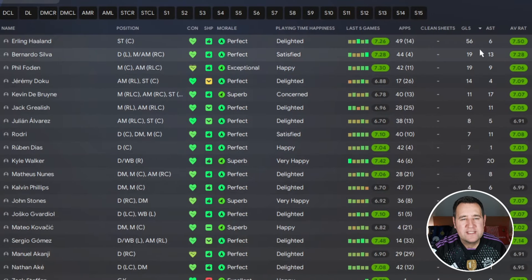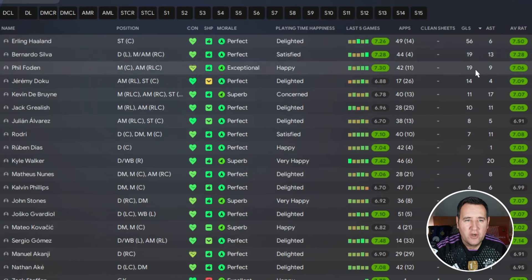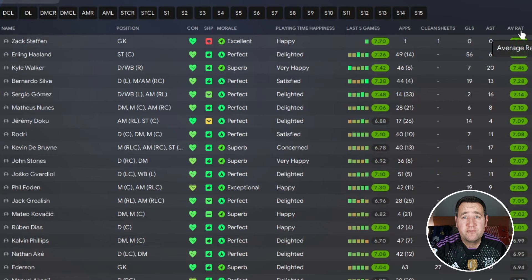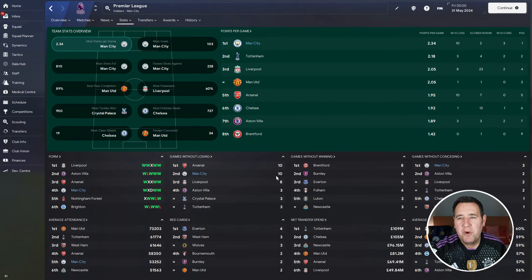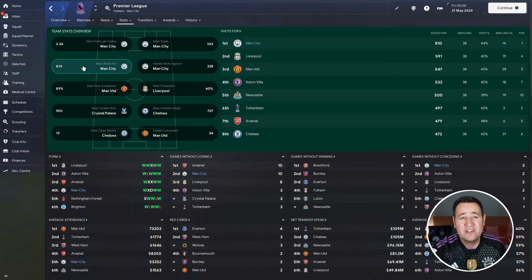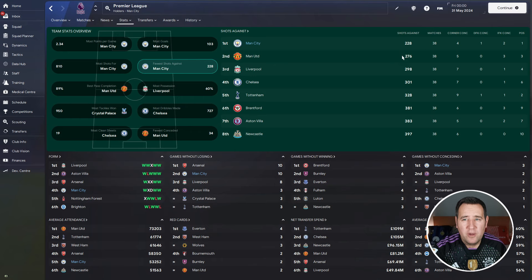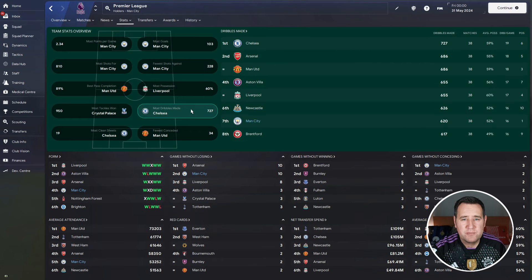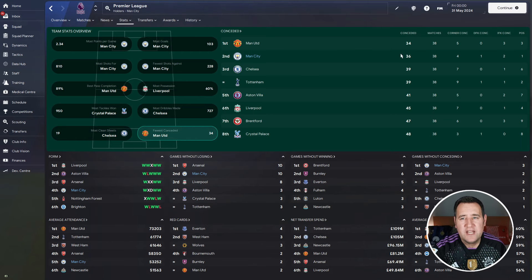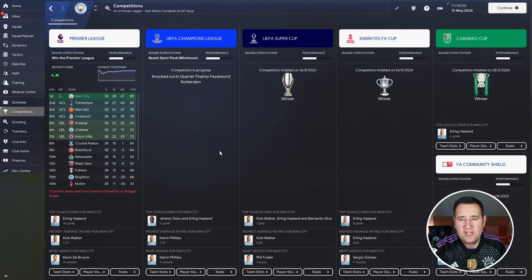Player stats: top scorer is Haaland with 56 goals, Bernardo Silva with 19, Phil Foden with 19. Top assists came from right-back Kyle Walker and Kevin De Bruyne with 17. Best performer in the league was Haaland with a 7.50 rating. Clean sheets: 28. Team stats — most points: 2.34 per game, top in goals with 103, top in shots for with 810, and fewest shots against with only 228. Most dribbles: 7th with 620. Clean sheets: 4th with 15. Goals conceded: 2nd with 36 — not bad at all.